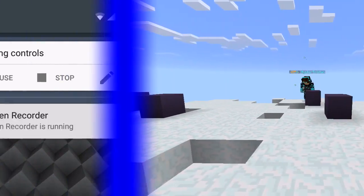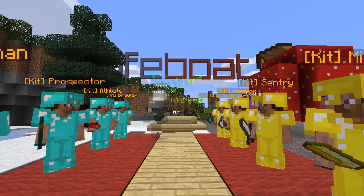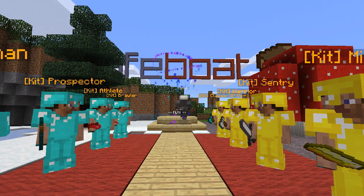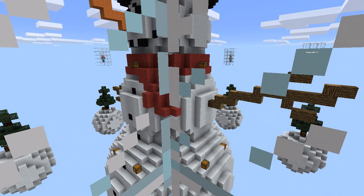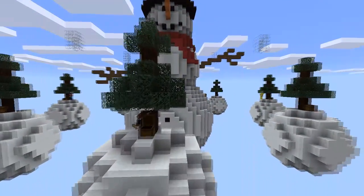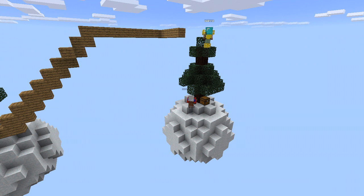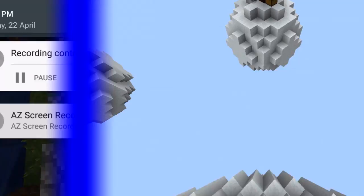The next server is the Skywars server. First, look at the spawn — it looks really beautiful. You start on a glass block and after a countdown of around thirty seconds, you have to defeat all the players on the other islands by gathering resources and using strategy. When you try to defeat others, you can also fall down yourself — that's Skywars for you.